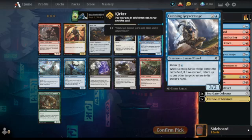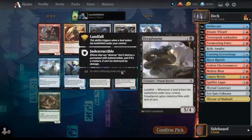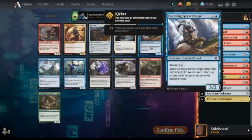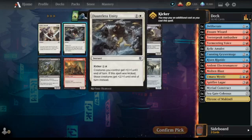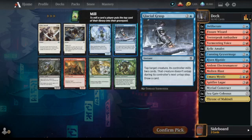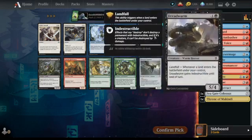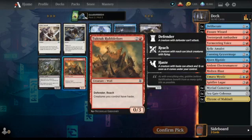Another Cunning Gazer Mage — is it good enough to take three of them? Is it better than Into the Royal? No, I think I'd rather have a permanent. There's a three/three wizard here. Glacial Grasp — I'm pretty interested in that. It's pretty nice getting haste on all your creatures.